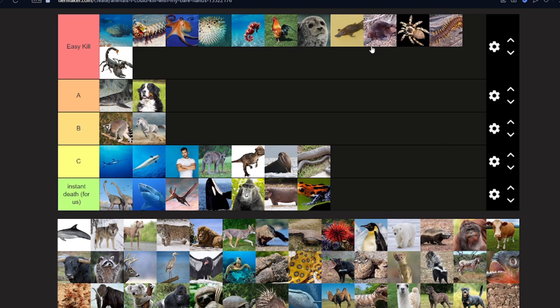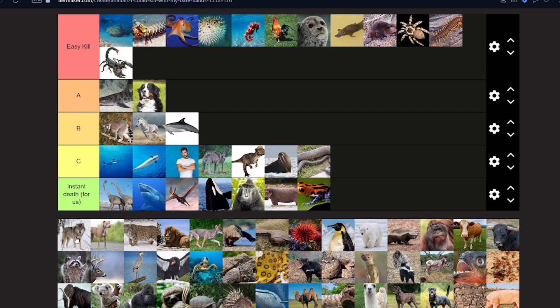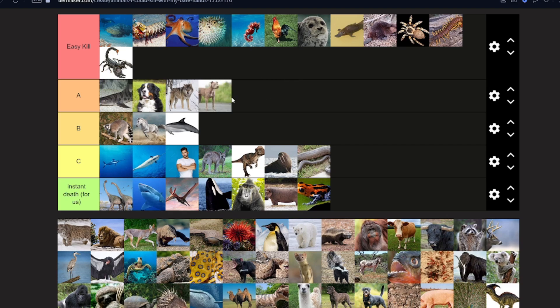A dolphin — I think I could probably kill a dolphin. Wolves — about the same, because it's not a pack, it's one wolf. What's the next dog? I think it's a pit bull, they're a little scary. They all have to be the same level, they're all forms of dogs. But realistically I could not fight that thing alone — if I had two people though, maybe.